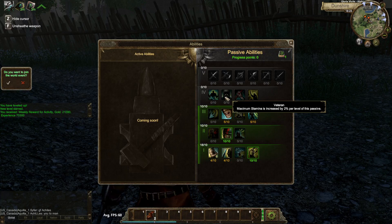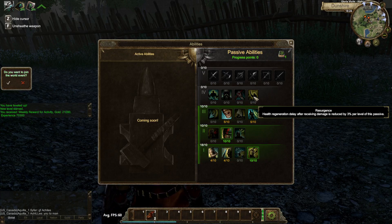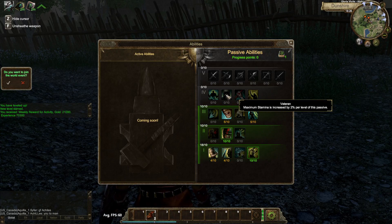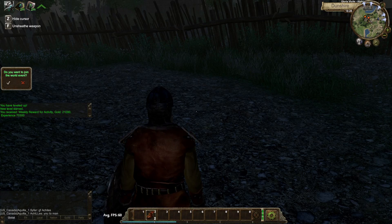Veteran — maximum standard is increased by 2%. 1% on armor and shit, nah. I'm gonna focus on fearless and this. This is okay, I might get this later on, but I wanna get to these as quickly as possible. So don't hate me, guys.